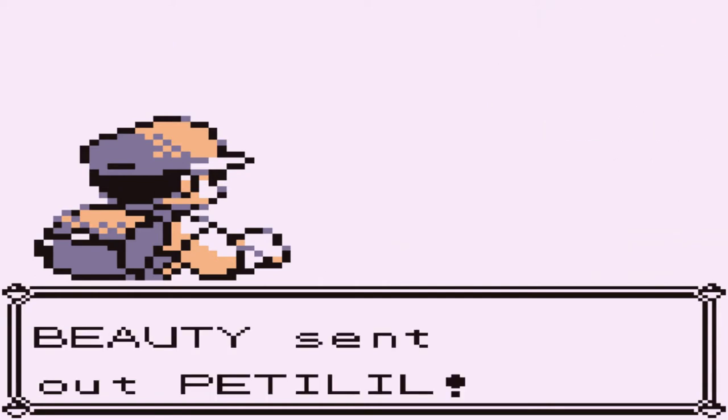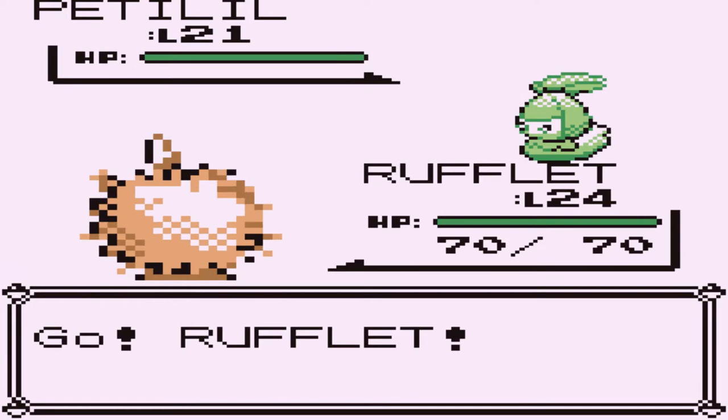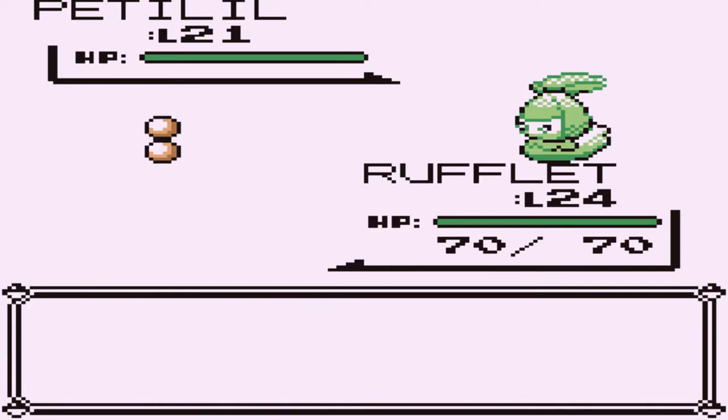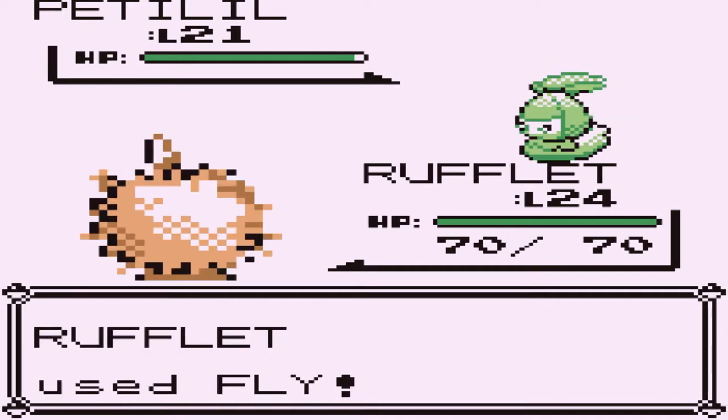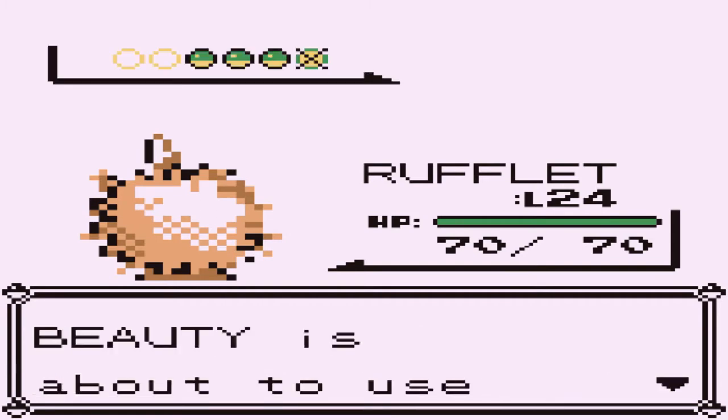Anywho, here we go, going up against Beauty, and she's coming out with her Petalittle right here. So here comes Rufflet. Now, we all know Rufflet will evolve at level 50, but it is proven to be a very physically strong Pokemon right here, which I have no issues with. And there we go, taking another one.